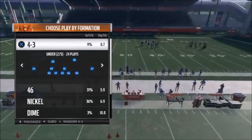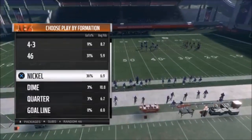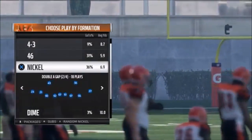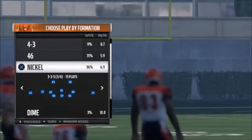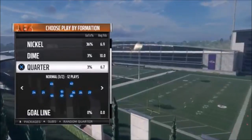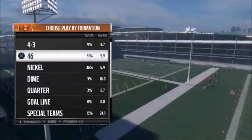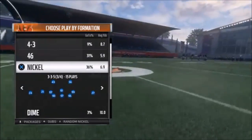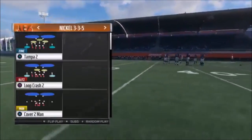On defense so far this year, I've put out a scheme out of the 4-3 Under, a scheme out of the 46 Normal, a blitz out of Double A Gap, and a pass defense out of Double A Gap — there are really good blitzes out of there. The blitz I'm going to show you today out of the 3-3-5, the Three Five Wide Nine, is one of my favorites. The Dime Normal is one of my favorites too. I've got a really good Quarter Normal blitz. This defensive playbook essentially has everything you need, and if you play MUT a lot, this is perfect. I'm going to show you this defensive blitz — it's a game changer, right up the gut, a quick A-gap blitz.